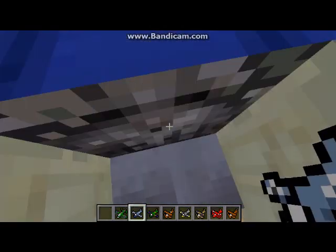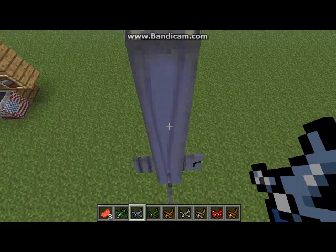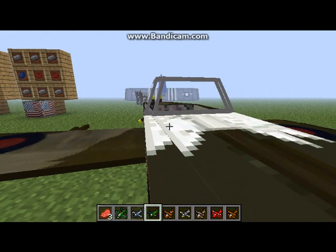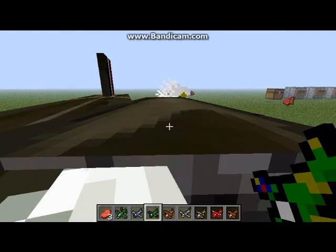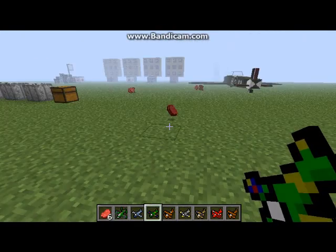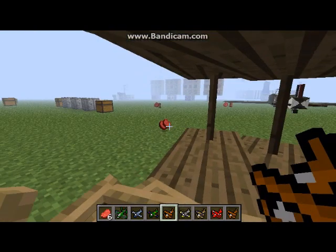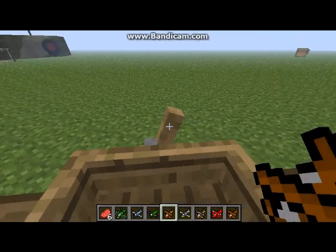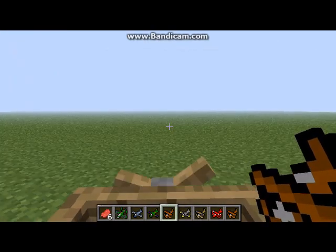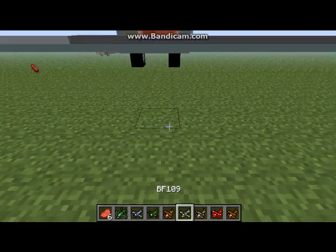The P51 is pretty big — it's basically the same to fly. This one's the Spitfire. This one is the two-seat biplane — it's got two seats. This is the BF 109 and you go up quite slowly on that one.